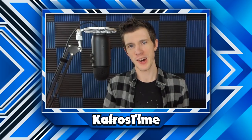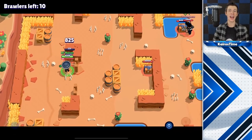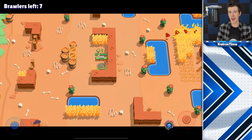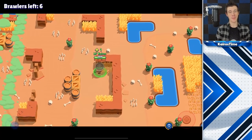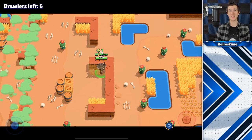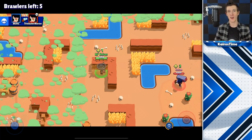Let's start off with the first type of showdown player, the survivalist. Survival strategists will do anything to stay away from enemy brawlers. They make it their goal to avoid any type of conflict at all costs by hiding in bushes, running away from enemy brawlers rather than chasing them, and moving away from parts of the map that have a high concentration of players.